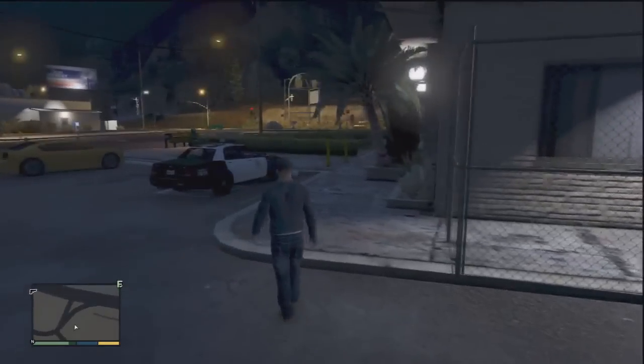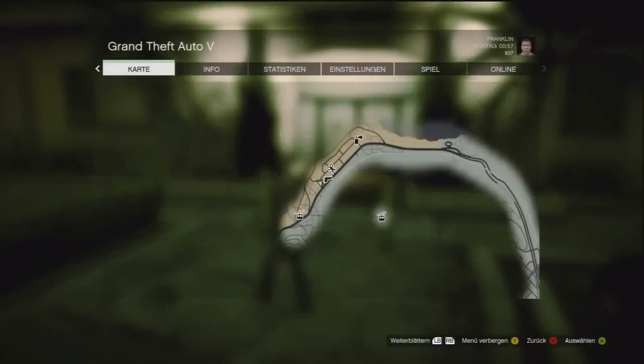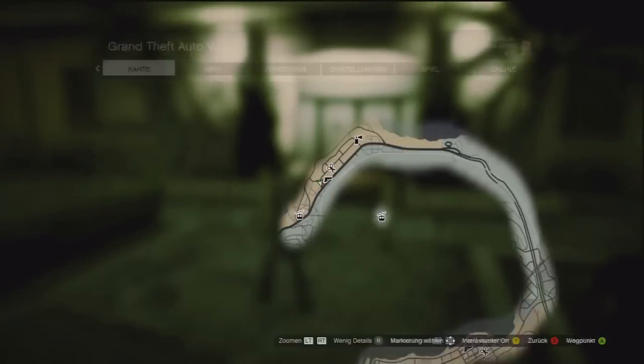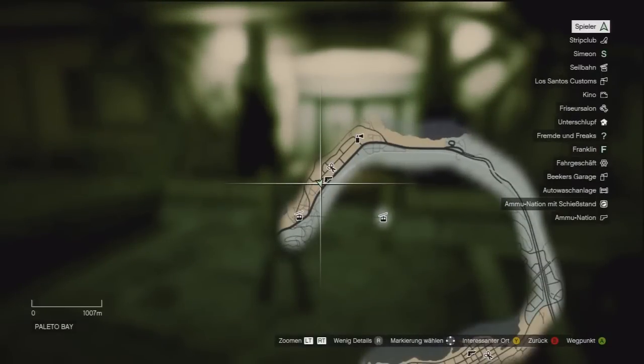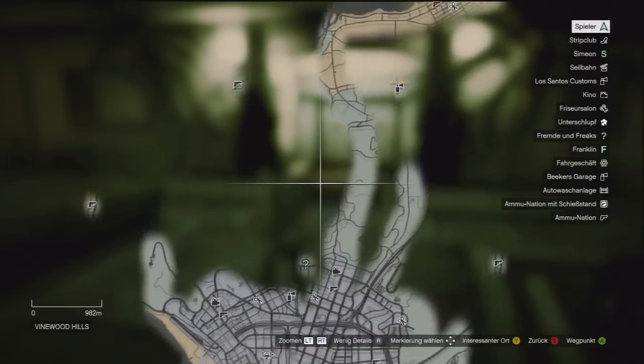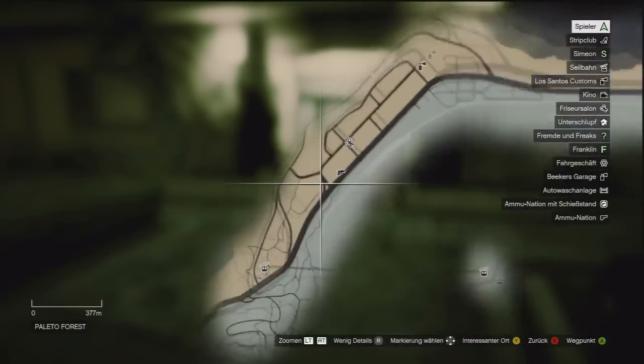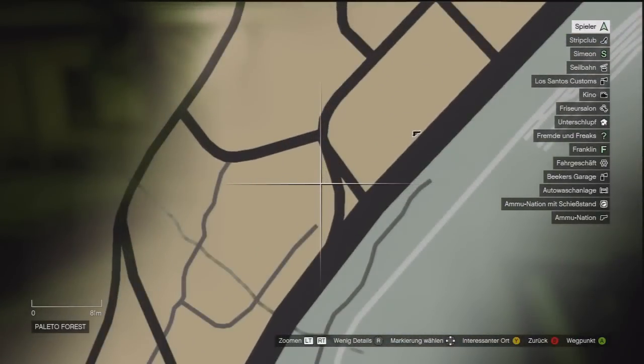So there's a glitch where you can fall underneath the map, and all you need to do is go to this part right here. This is exactly the same place — you can see it on the map. It's really hard to find this place, but you just go all around over here, drive away over here to this place, and when you reach this place you'll be in the right position.